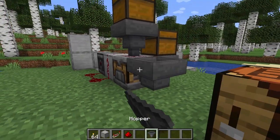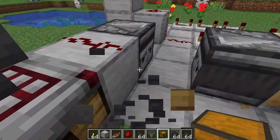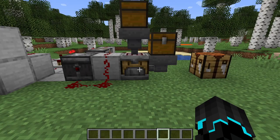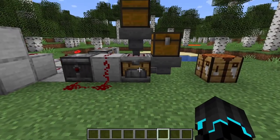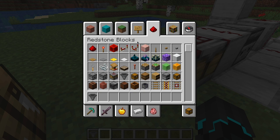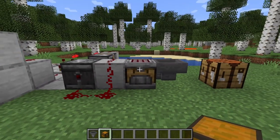But there you go — that is specifically how to set up auto crafting. Now this is an extremely simple use case here, and we could make it a lot more complicated. In fact, let's try and make it complicated. Can we automate the process of pistons? Can we make it so this thing can actually craft a stack of pistons just from the click of a switch?